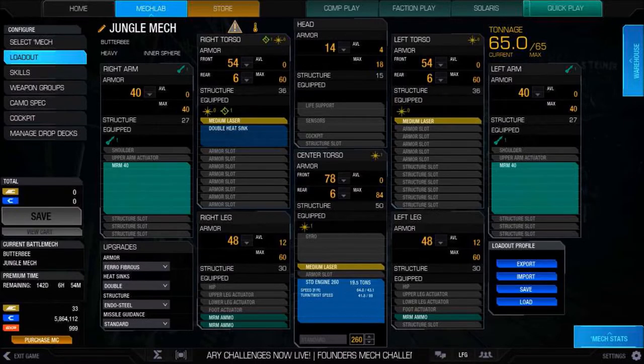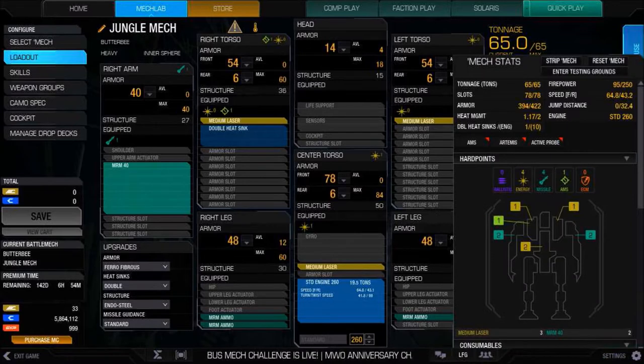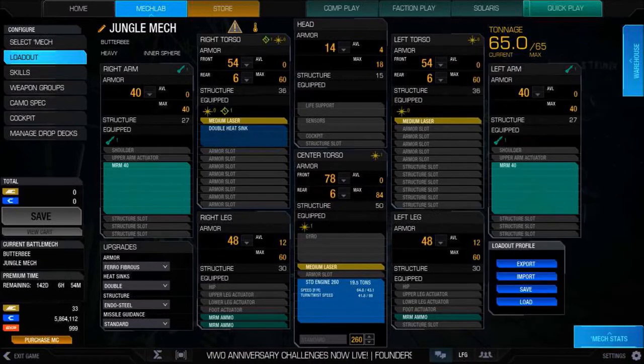I'm working with ferro-fibrous, double heatsinks, and endo steel, so I have no structure slots left. I'm maxed out on armor except for the legs — upper half all maxed out. I've got 3 tons of MRM ammo, which is about enough. You want at least 3 tons if you're using 2 MRM-40s — 2 tons and you'll run out pretty quick. They are hot weapons, so heat management is on the lower side: 1.17 out of 2, so watch that heat.